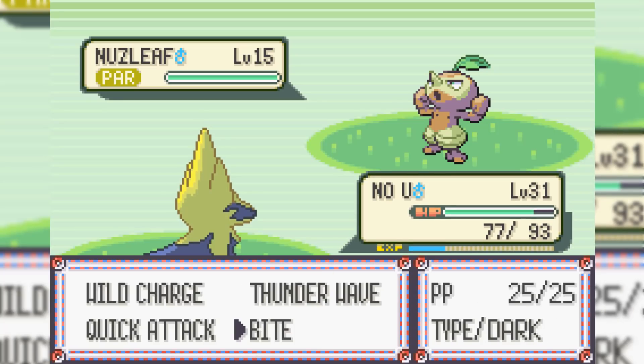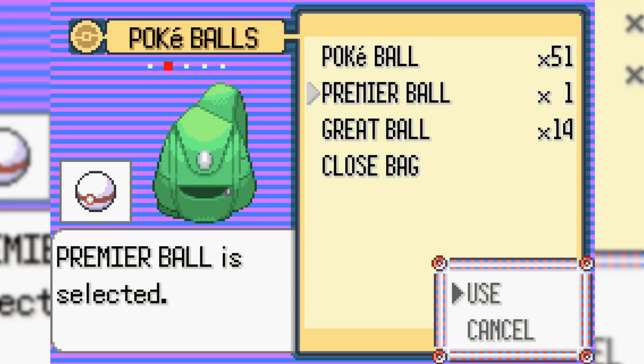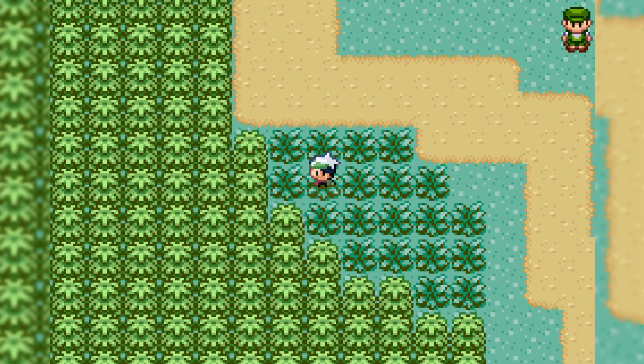On Route 110, we run into a level 15 Nuzleaf, which is our next encounter. Earlier, I accidentally KO'd a C-DOT, so no harm, no foul. I named Nuzleaf Sid after Sidney, the Elite Four Trainer.